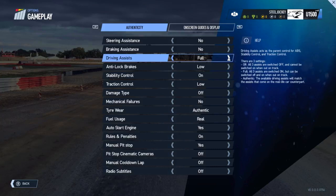Next is pit stop cinematic cameras. When driving through the pit lane and arriving at your pit stop box, the camera pulls out and shows cinematic views of the pit stop, as if shown on TV or in replay mode. If you turn this option off, the camera remains as your chosen race camera while you wait in the car. Then there's the manual cooldown lap option — once enabled, this gives you the chance to drive one more lap after the race concludes, instead of AI taking control immediately. You can weave or speed on this lap, all the way back to your pit box.